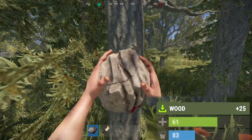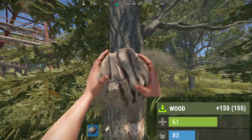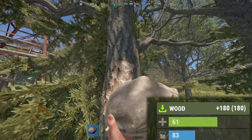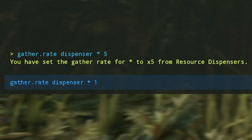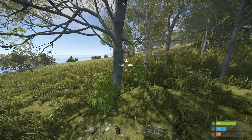If we go to a tree and hit it, as you can see we just get 25 wood from a single hit, which is definitely a lot more than usual — you'd normally get five. If we turn the multiplier back to one, which is the default, and then hit the tree, you can see we just get five.